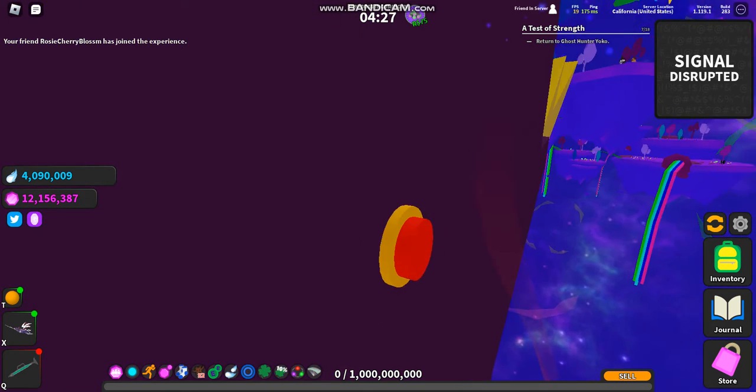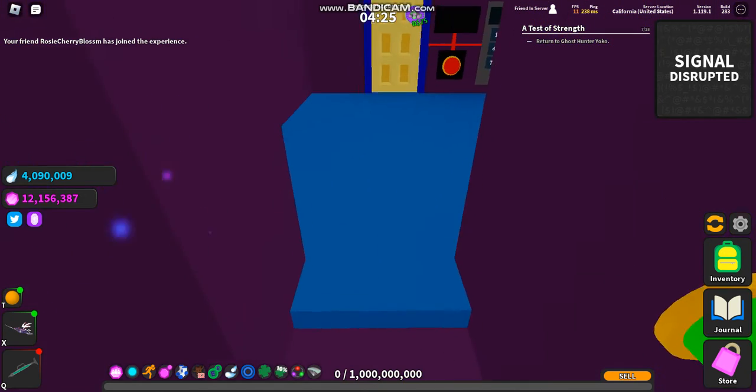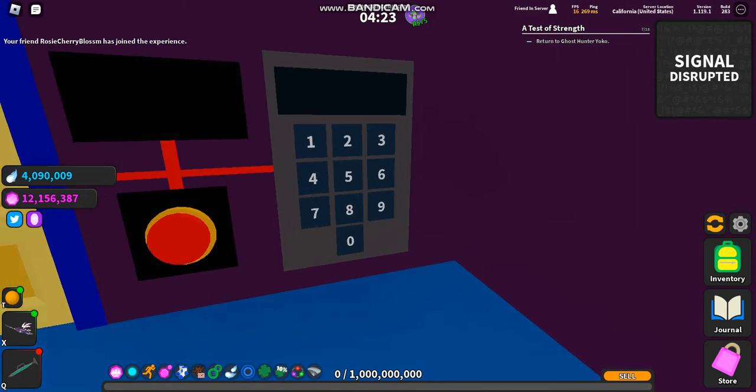Now, you see this red button? Click it. It opens up a door. You want to input the following code.